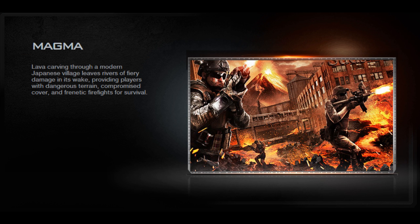We're gonna start out with Magma. Magma is lava carving through a modern Japanese village, leaving rivers of fiery damage, providing players with dangerous terrain, compromised cover, and frequent firefights for survival. Basically this map's gonna have lava on it, it'll be able to kill you, and a whole bunch of crazy stuff is gonna happen.